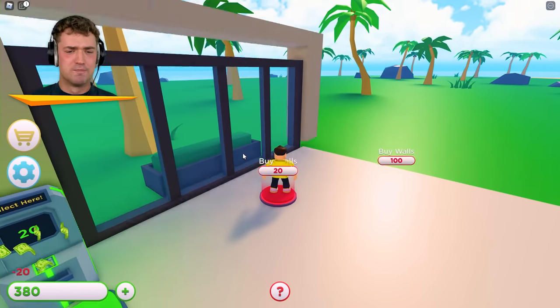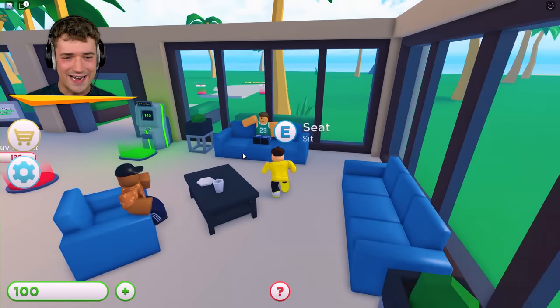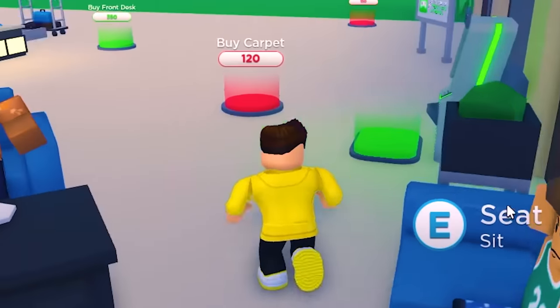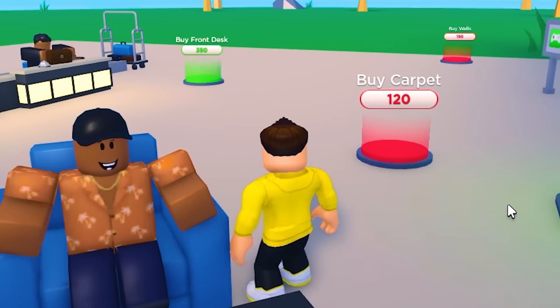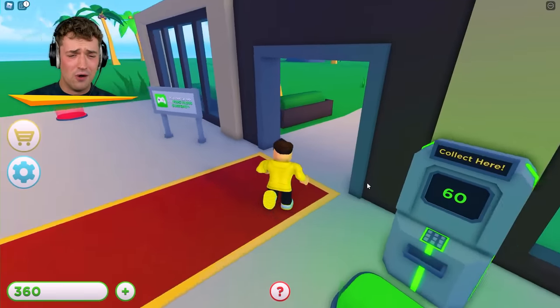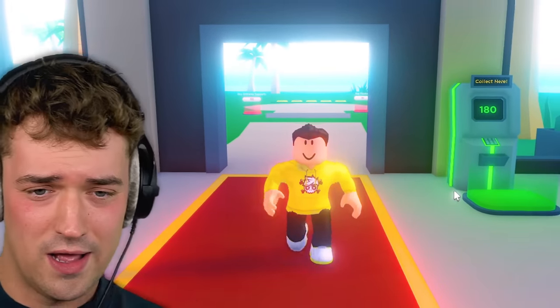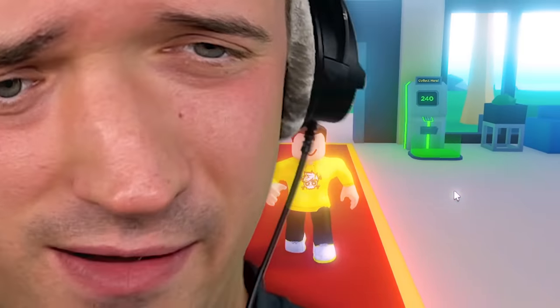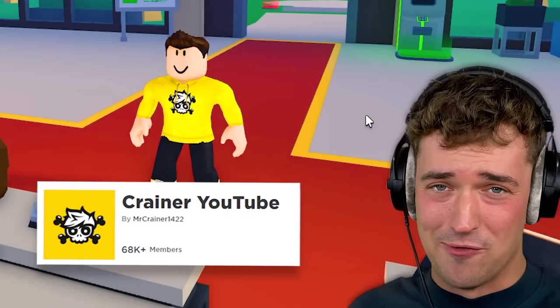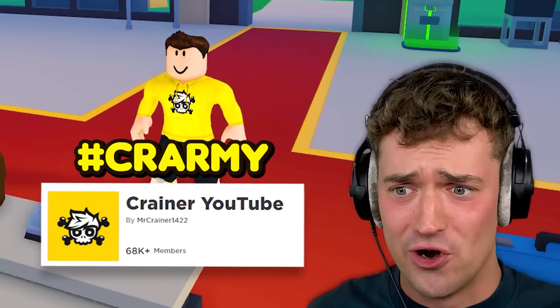We need some walls! A little bit of privacy. More walls here. Hey, look at this — we got Jeffrey over here and Jefferson. A nice carpet to welcome all my guests. Time for a fashion walk! You can get this look as well — join my Roblox group, you can buy it there. Hashtag Crammy, that's Craner Army. Go spread the word.